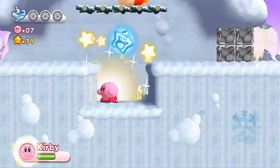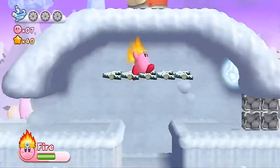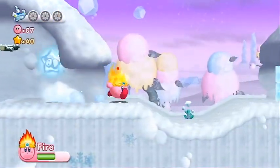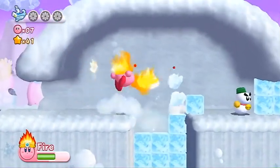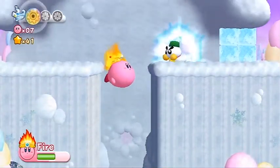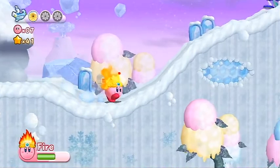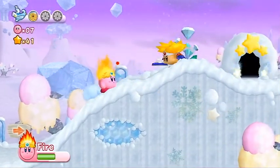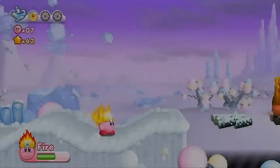Alright, so moving quite along, let's grab the fire ability. We're going to be kind of going back and forth between fire and ice from this very lovely gimmick. First energy sphere — that is that. And we're just going to kindly make ourselves over to the next room. I would take the fighting ability, it's pretty cool. I love that ability so much.